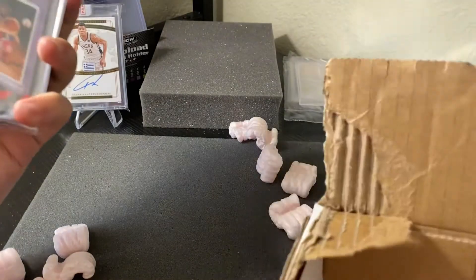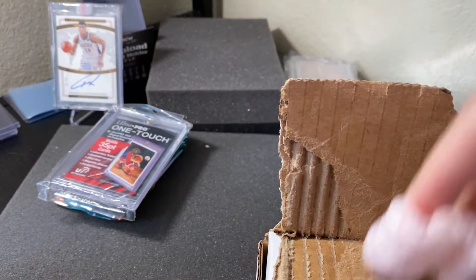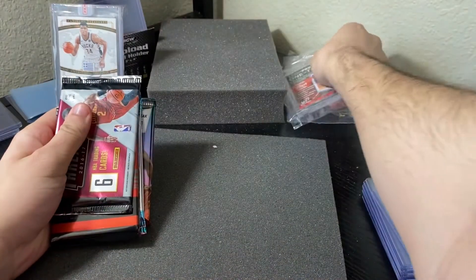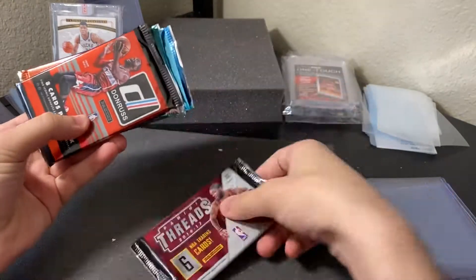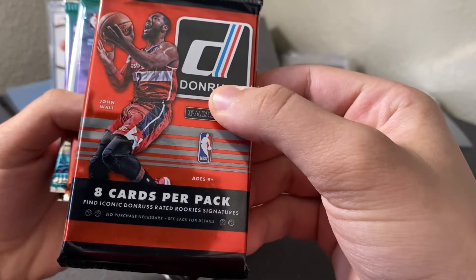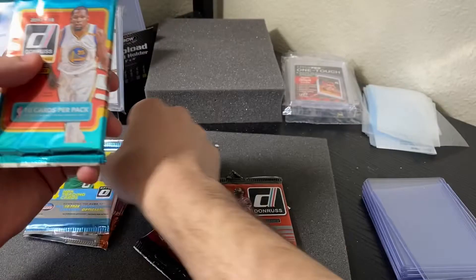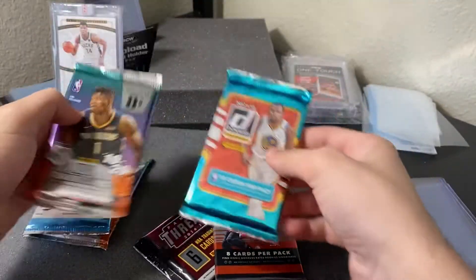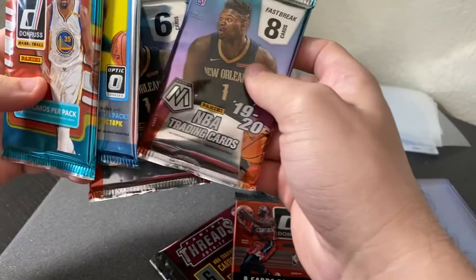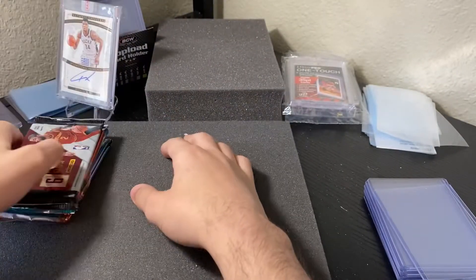I can't tell if that was an effective way to open the box or not, but I guess we did it. Let's see what we got. We got our One Touch — gonna put that in my little collection over here. We got Threads, we got Donruss, Mosaic Fast Break, Optic Hobby, and CeeLo. So we'll put these in the back — I think that one's gonna be the Fast Break — and then we'll do it in this order.